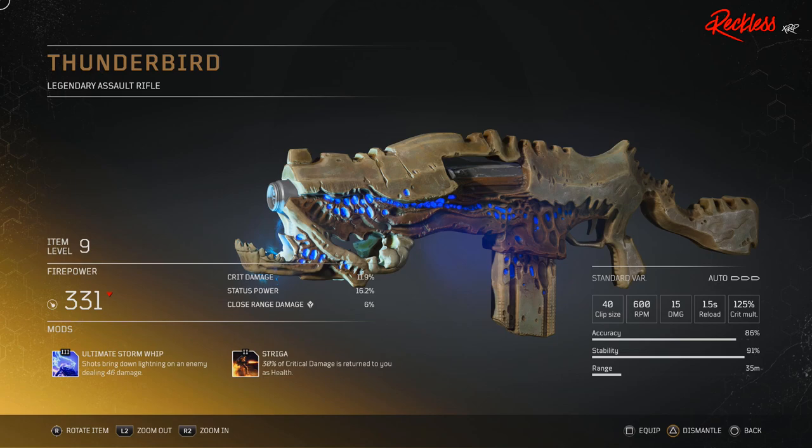Then we have the cream of the crop, one of the most sought after weapons in the Outriders demo: the Thunderbird. This is a legendary assault rifle. Its tier 3 mod is Ultimate Storm Whip, which causes shots to bring down lightning on the enemy dealing X amount of damage.